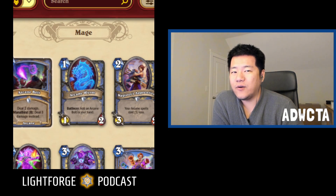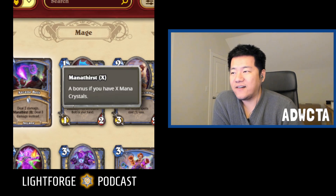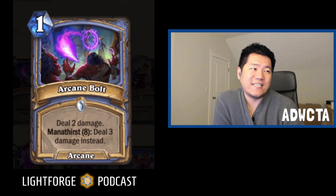Before we get to this A-tier card, we have to do the worst card first, because the A-tier card generates this card. The worst card is a C-tier common mage spell called Arcane Bolt. It is one mana, it is an arcane spell, and it says deal two damage.